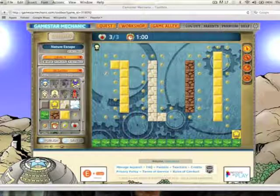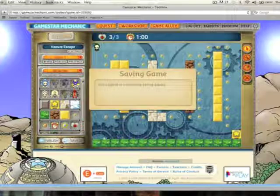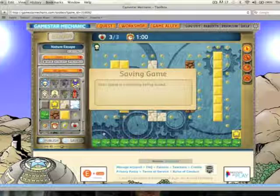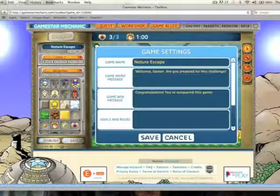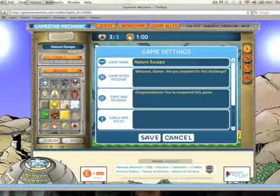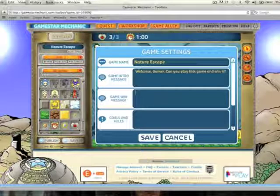Once you've decided that everything is right about the level you've created, go ahead and save it by clicking the Save button at the bottom. Then you'll need to go back and do a little bit of editing — remember, we needed to change our game intro message and our game win message, because these are the defaults. If you want to publish this game you need to change them.